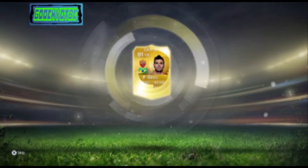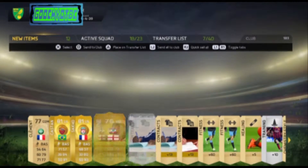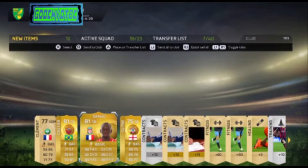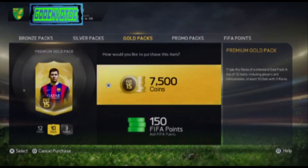Here we get Kastan and Klein — that is not too bad for an opening pack, I have had better. Right, next pack, here we go.